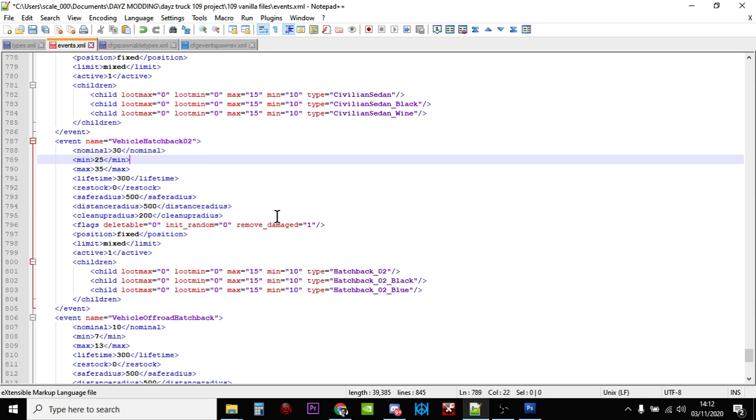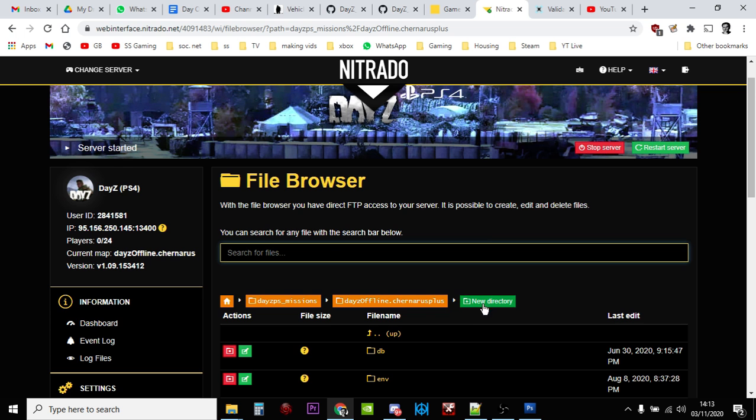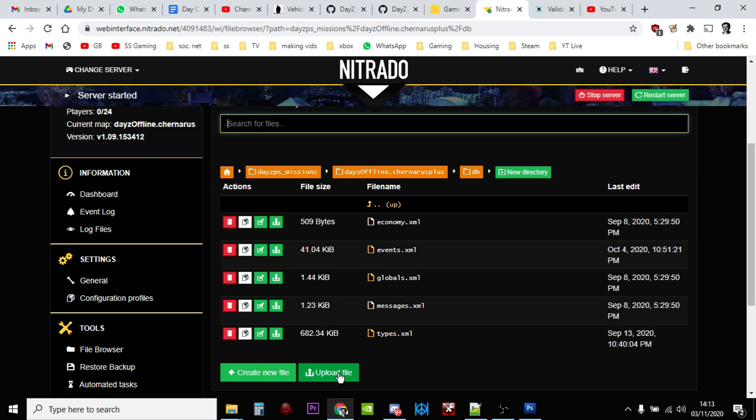Once you're happy with your events file and have increased the vehicle numbers you want, save it. Then go to a site like xmlvalidation.com and upload the file. You will sometimes get false positives — for example, the army remark in the spawnable types file has too many hyphens and you can ignore those. What you're looking for is things where you've accidentally deleted brackets, added full stops, or modified the structure. If you find errors, go back, fix them, and revalidate. Once you're happy, go back to your db folder, stop your server, upload your new events file to overwrite the old one, and restart your server. Your increased number of vehicles will start to spawn in.